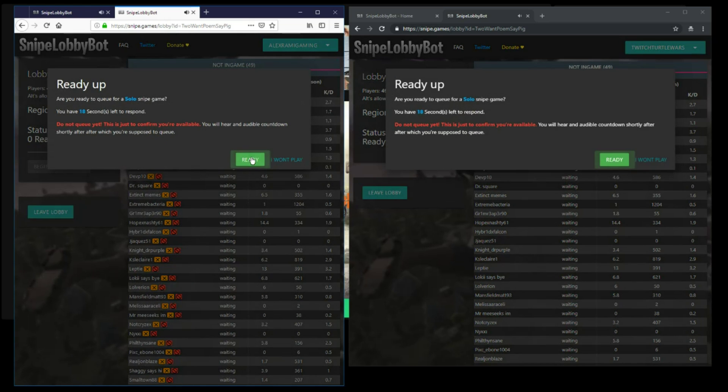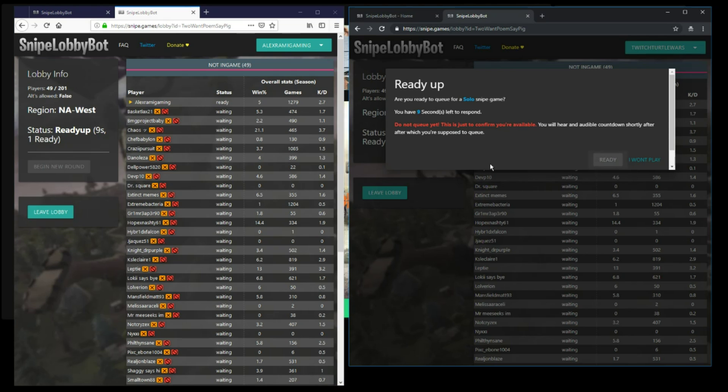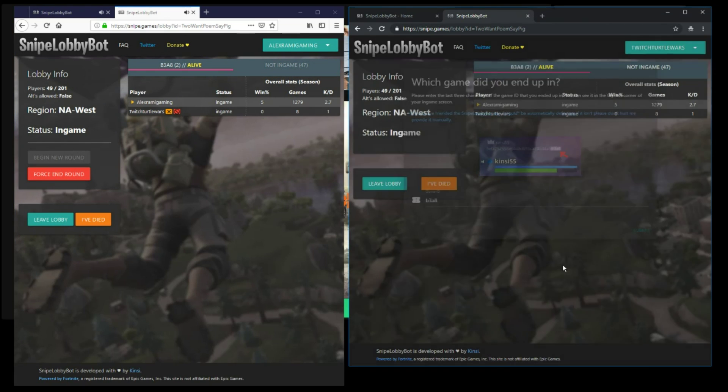I'm going to click Start, and you guys see I get a window to ready up, and then you have to click Ready. If you don't want to play, you can click 'I don't want to play' or just don't ready up - you get 20 seconds to ready up. Then we both get a countdown. You can see everybody readying up, and then you get a little pop-up. Two, one, boom - it matches. Now this is where we queue up. The bot will automatically detect what lobby you're in, but if it doesn't, you can put it in manually. So for this test I'll put B3A8 on both of them - one for the streamer, one for the viewer - and it's telling us that both me and Turtle Wars are in the same lobby. If you die, the bot usually detects it automatically, or you can click 'I died' manually.